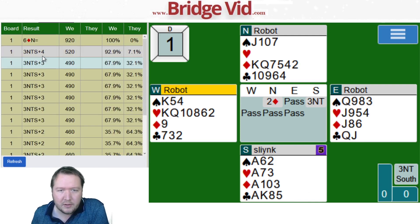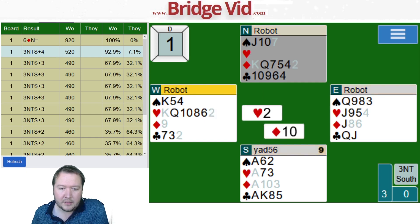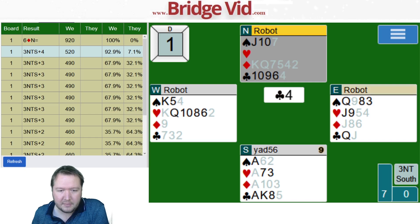Someone made all of them, so they clearly won the first trick and ran the diamonds and probably the clubs. I'm curious to see if the heart was the winner or the extra spade. That's the only club they can discard — hey, their heart became a winner.